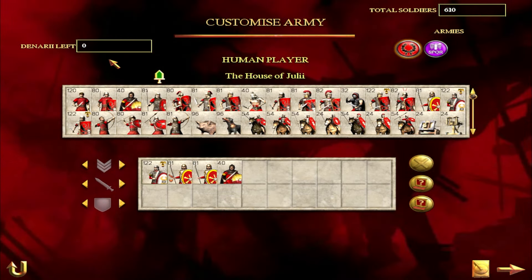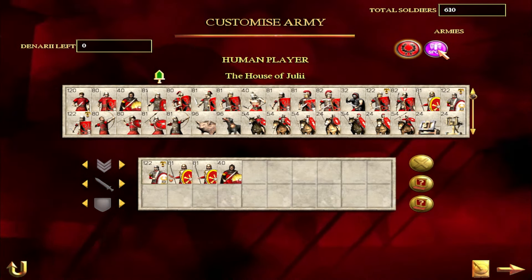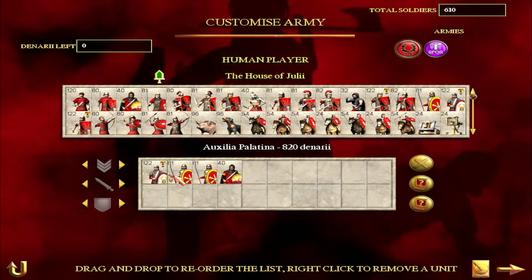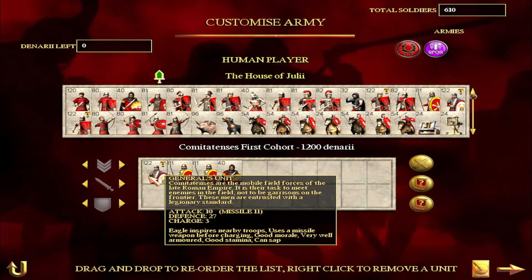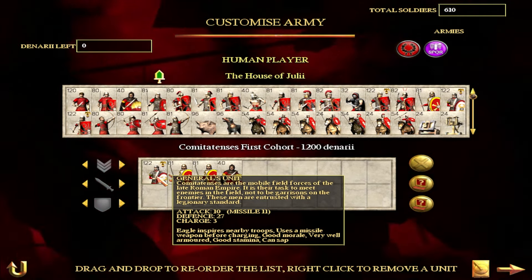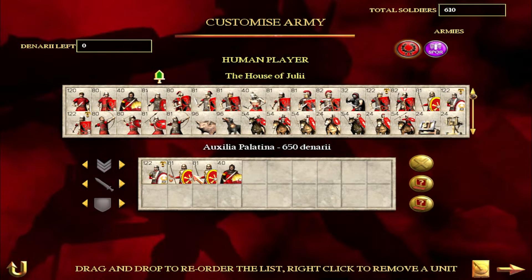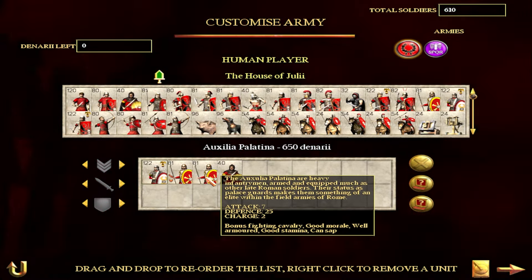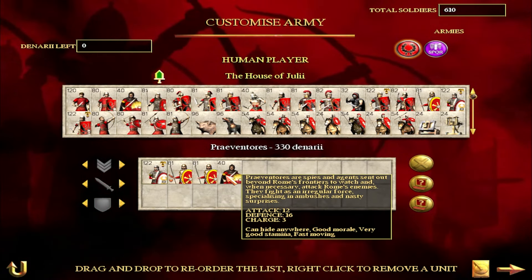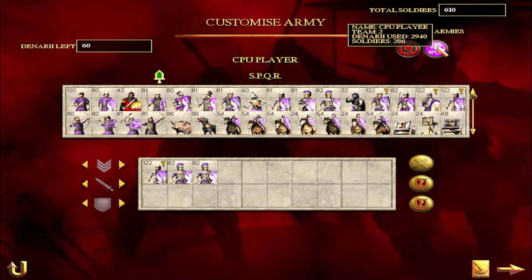As ever we do have 3000 denarii to spend, so I've picked out units to fill the budget as best I can. For the Empire we have the Julii, realistically the faction that became the Empire. We have Commitcent's first cohorts — more defence, slightly less on the attack front than their SPQR counterparts — some Palatina, very nice anti-cav units, but this is infantry only. We'll also throw in some Pravitoias, which are a bit of a wildcard that could be very interesting indeed.